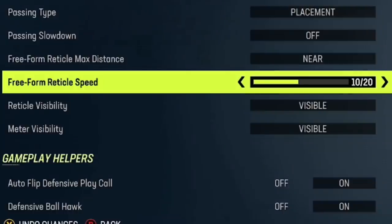So to me, the best passing type is either placement or classic, but let's go over the individual settings you can change.